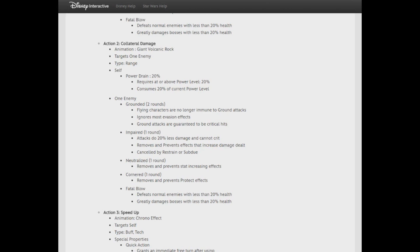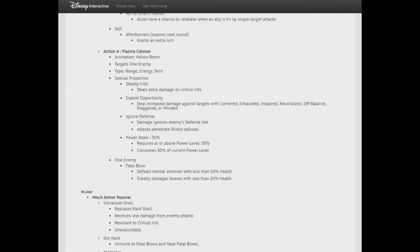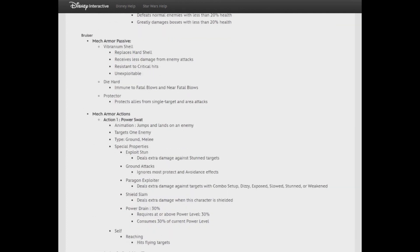By this point you can see Exploit Opportunity is going to get really set up from these first two abilities — so anyone with Opportunist or Exploit Opportunity attacks will synergize great with this suit. Action 3 is a quick action costing 30 power that gives all allies Wind Up: next attack does 25% more damage, plus One for All and All for One — and grants your agent an extra turn. Then Action 4, the Plasma Cannon, has Deadly Crits, Exploit Opportunity, ignores defense, and Fatal Blow. This could easily be a knockout move.